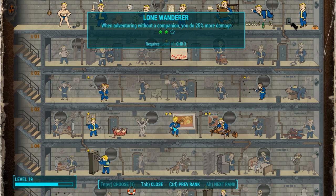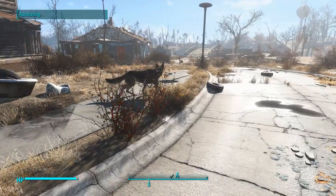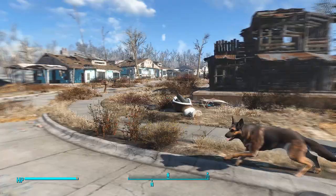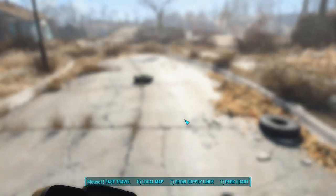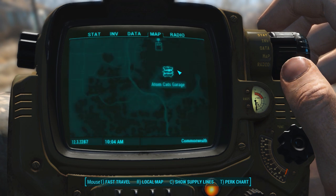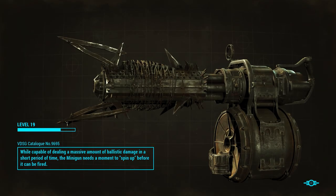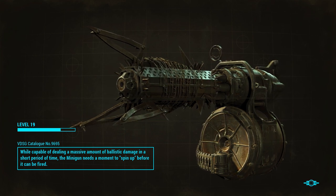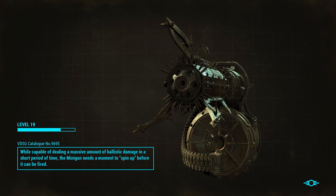I'm going to put my last point into Locksmith so I can pick some better locks. There's all our points spent. I told you about the gun I made, I told you we got Dogmeat back, I bailed on Danse the killjoy. Let's go back to the Prydwen and turn in our quest. Last episode we went and killed a bunch of muties, and now we're gonna go get our just rewards.